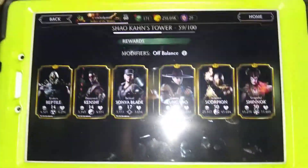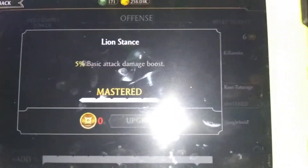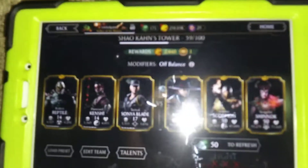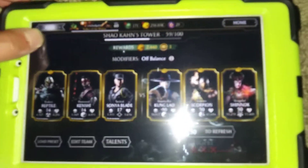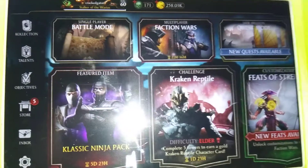Number three is Shao Kahn's Tower. This update has made the talents even better because now the talents are in faction wars, and what they do is give you stronger abilities. Not only that, but you get gold, and when you beat the whole thing you pretty much get a Shao Kahn diamond character. You also get coins and souls.